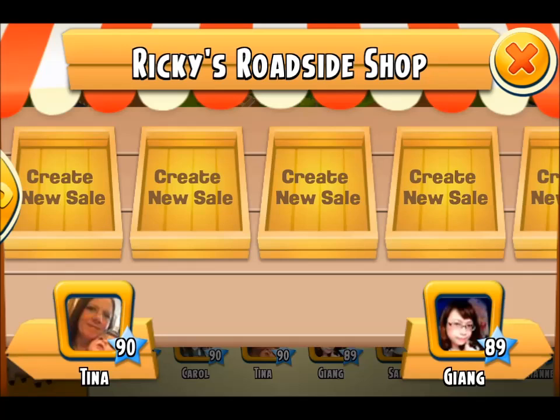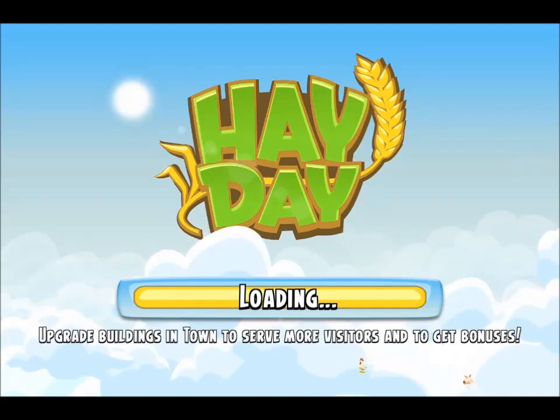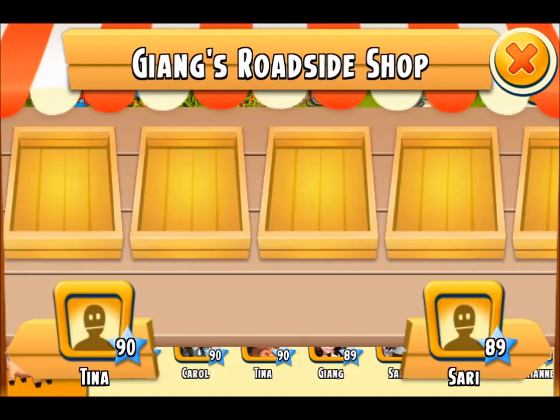On my friends bar they are situated right smack next to each other. If I click on Tina's button it will allow me to jump to her roadside stall, so I can just move to the left. If I want to I can then keep going to Carol's and then the next person down the line, or I can go back to Gian's.